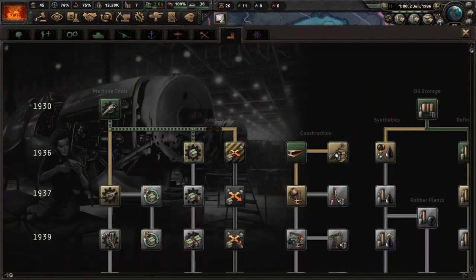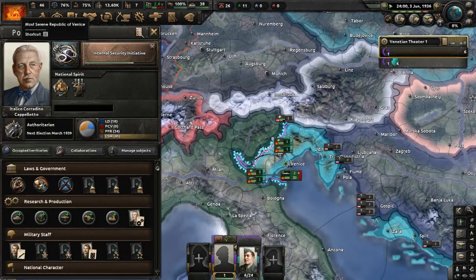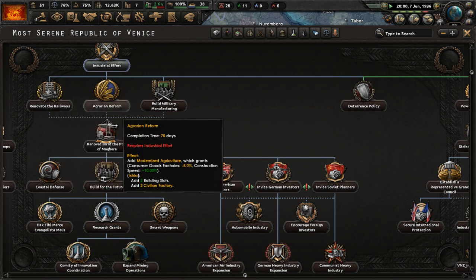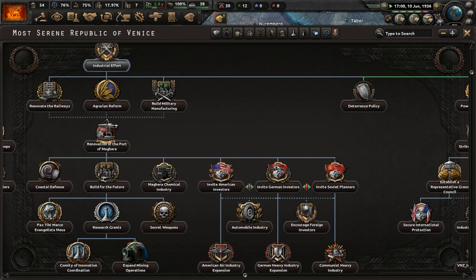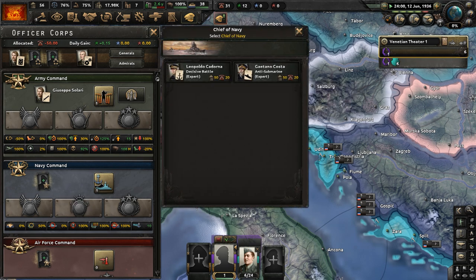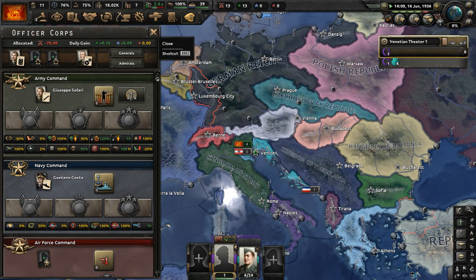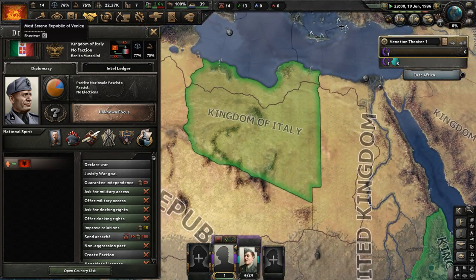Research slot available — let's do excavation one to get more resources out of the ground. After internal security initiative, we'll do industrial effort, then renovate the railways, agrarian reform, and build military manufacturing. For officer corps, let's get a chief of the navy with anti-submarine. We can't really afford a decisive battle specialist — the Ethiopian Empire has capitulated, the Italians are done in Africa, and they're probably returning home very soon. We may have to wait for Italy to be distracted in a later conflict before we can attack them.